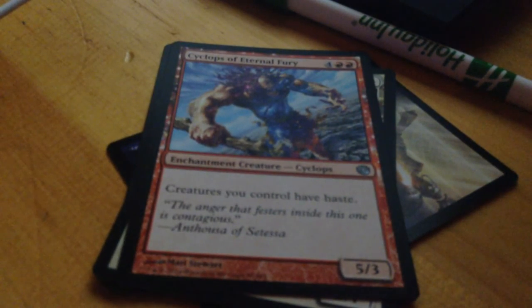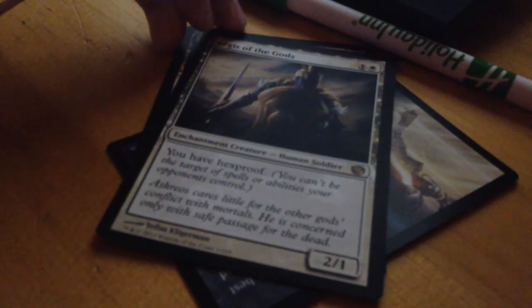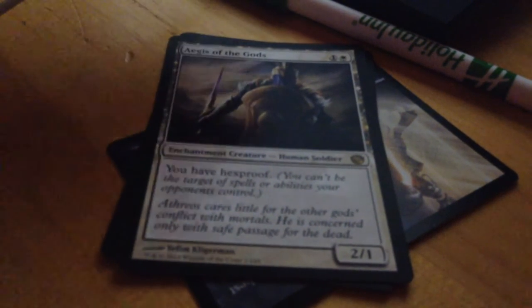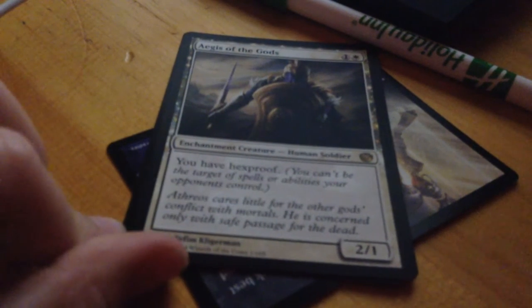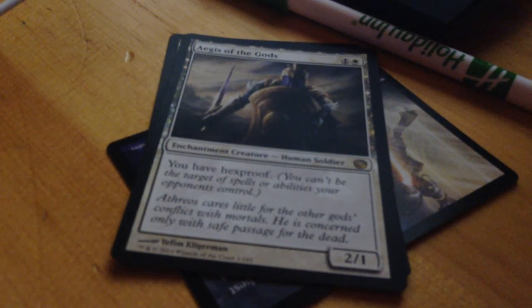Cyclops of Eternal Fury — creatures you control have Haste, it's a five-three, that's nice. I might put that in the deck. Oh, this one's all rare — you have Hexproof, you can't be the target of spells or abilities your opponents control. He's just a two-one with that ability. Earth cares little — I can't pronounce this — as Arios cares little for the other gods; concerned only with the safe passage of the dead.